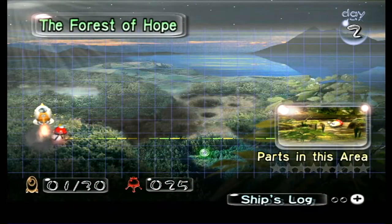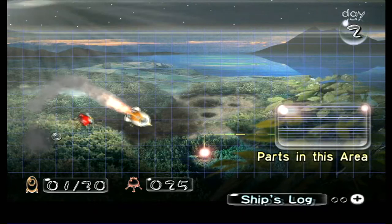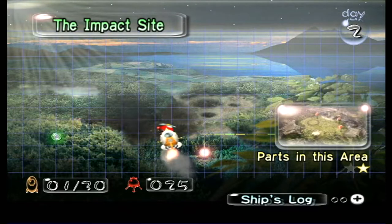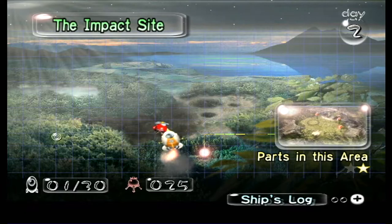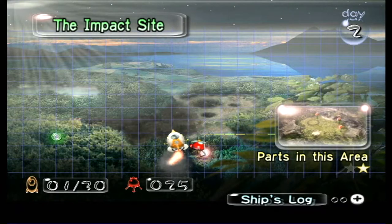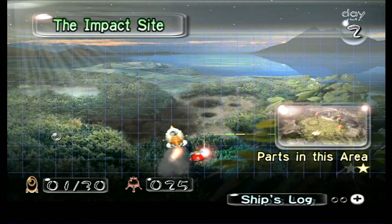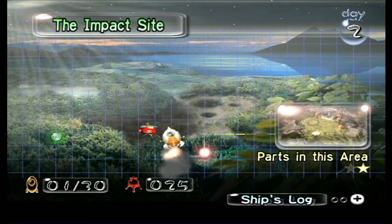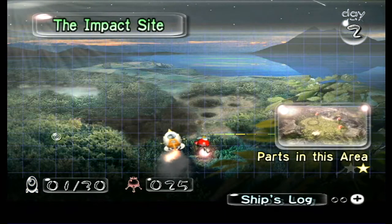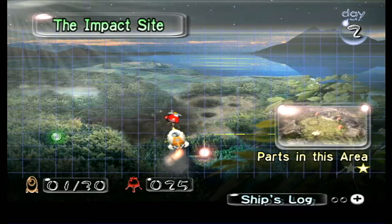Hey guys and welcome back to Pikmin. When we last left off, Captain Olimar had crash-landed on this unforgiving and brutal planet. Our ship was smashed and totally destroyed, so essentially we had no way to get back home. Unfortunately, this planet is completely toxic to us, so in 29 days we shall die.